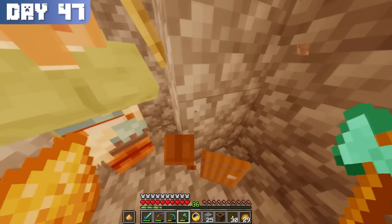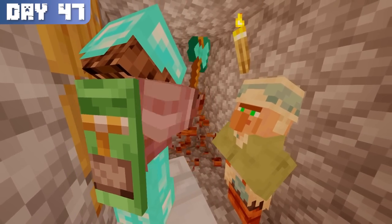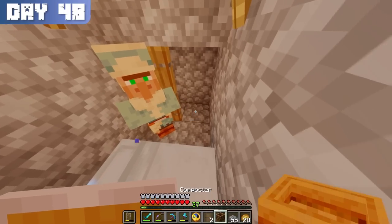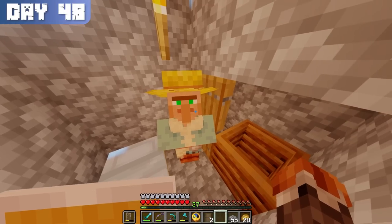I considered what profession to assign the first villager and ultimately decided to make him a farmer. However, I soon discovered that the first villager was a nitwit and unable to change his profession, so I turned to the second villager, who gladly took it. 16 carrots for an emerald sounded fair, so I went with that trade.